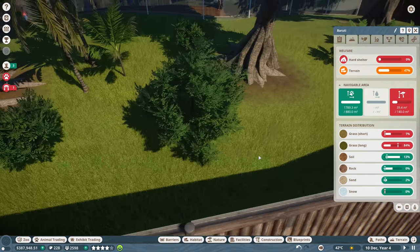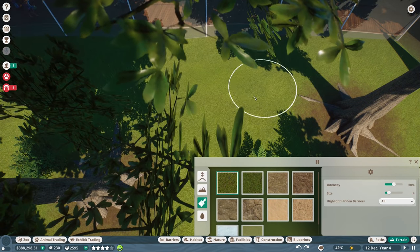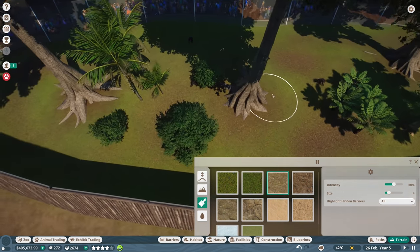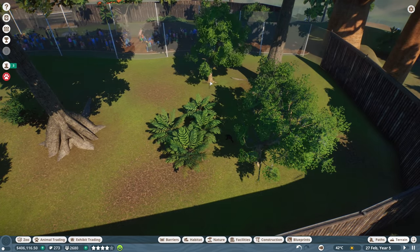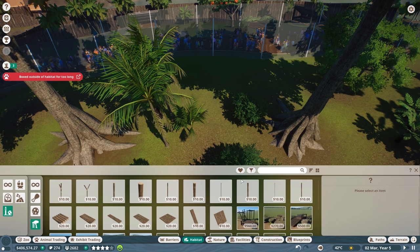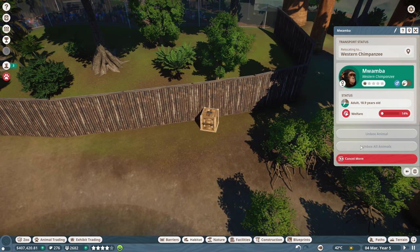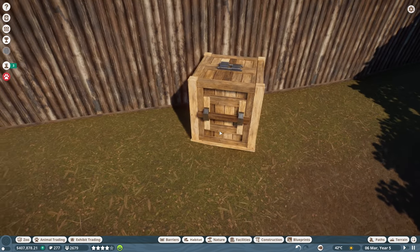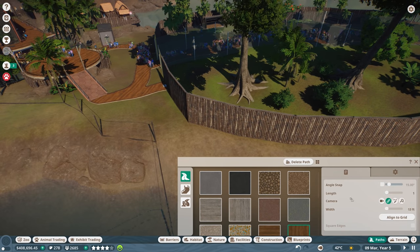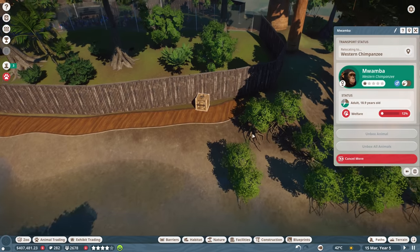Let's go to terrain and short grass - let's get rid of the long grass here. Climbable area - I guess I don't have enough climbable area, so I definitely want more trees they can climb. Maybe I'll duplicate this tree. Let's go to enrichment items - box outside habitat for two? Something is preventing the vet from getting over there. I kind of want to get a path and just build one over there so you can actually get to it.